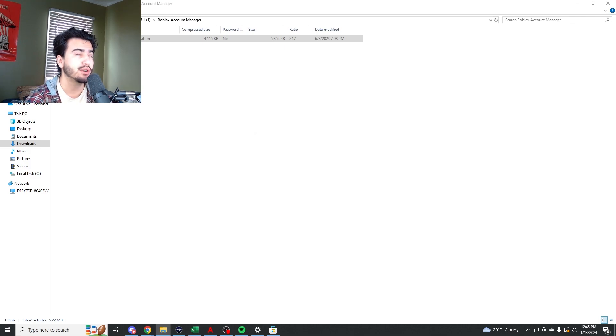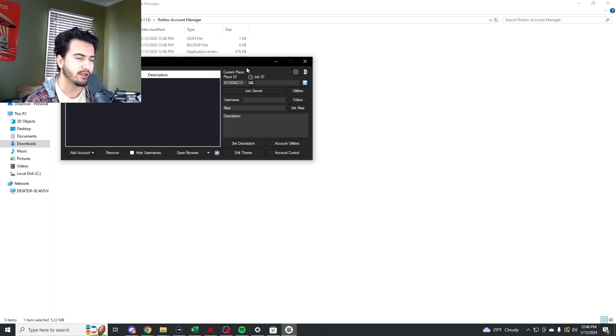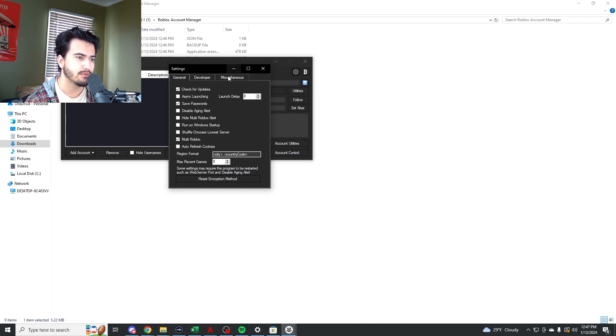Extract all — this brings up another folder with the application itself. Choose default encryption. Once you have it downloaded, the first thing you need to do is go to settings and enable multi-Roblox. This is what enables you to open multiple Roblox windows at a time. None of the other settings are really important. I do use the unlock FPS option, but I'm sure a lot of you already use the FPS unlocker for Roblox — it just makes it smoother.